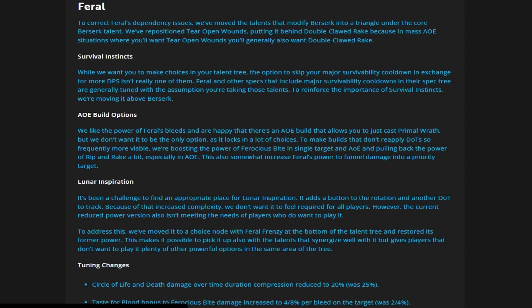They've been going back and forth on whether they want us to have bite damage or bleed damage, and this shows they're trying to get a good equilibrium between the two. That's good overall because we don't want to be just completely bleeds all the time — we want a little bit of that push burst. They're giving a bit more buffs to things like Rampant Ferocity and Ferocious Bite and moving away from bleeds just a tad.